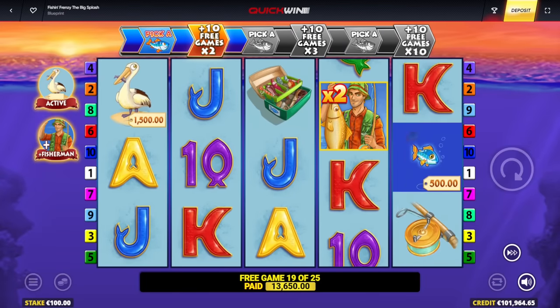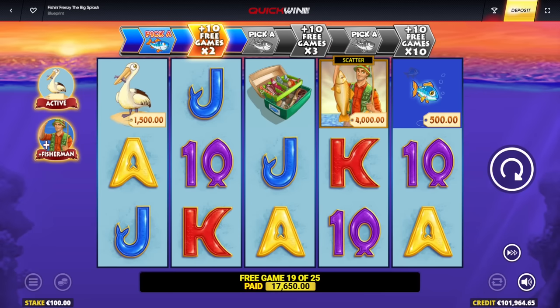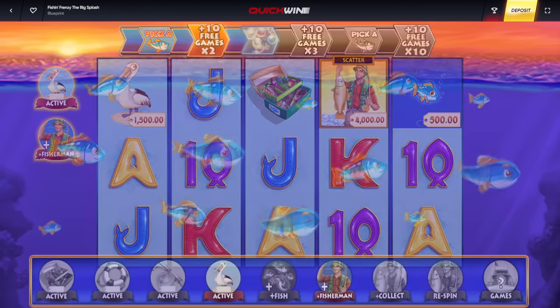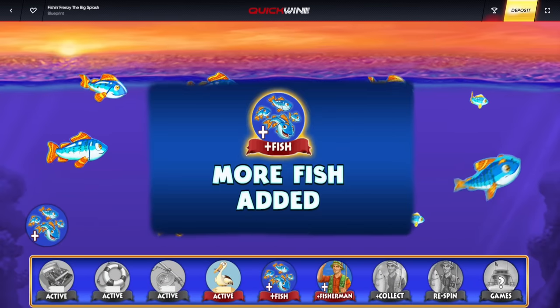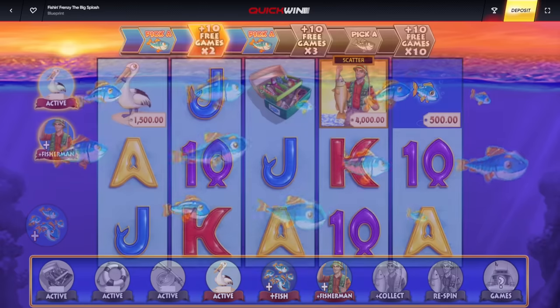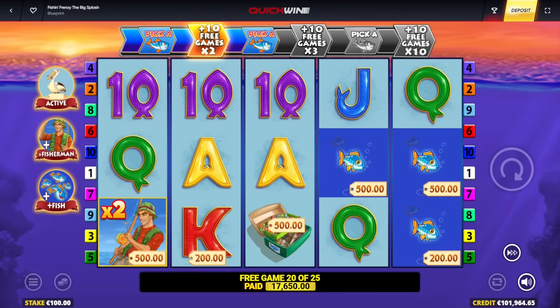One more fisherman and we get another booster — yes! Booster is in. I got the booster and the pelican as well — forgot the pelican is paying us money too. I like that pelican a lot. I'll pick the one in the corner — more fish! A good combo. We got more fish and more fishermen apparently. It is working out very nice.